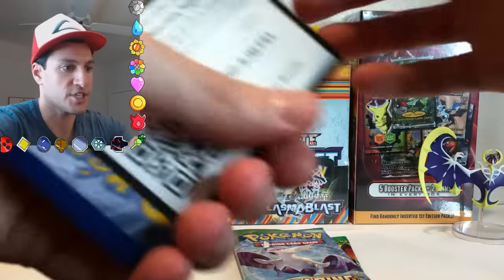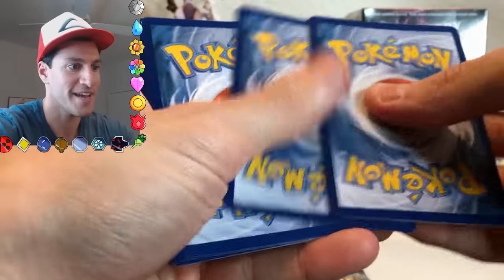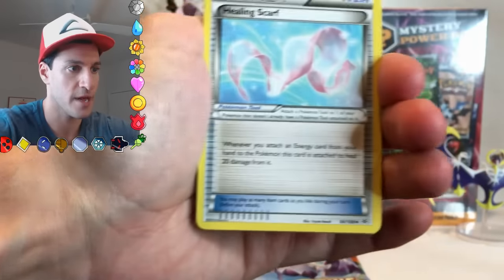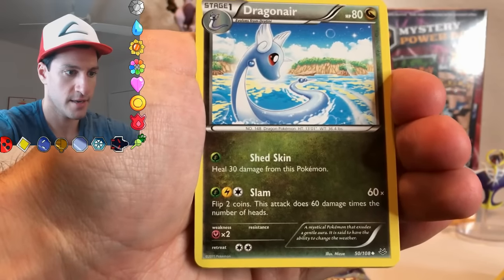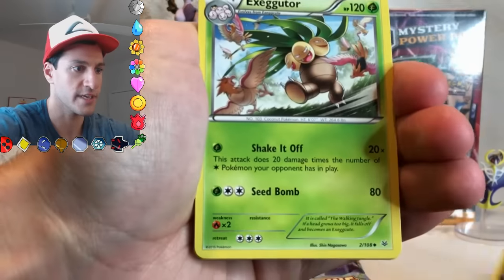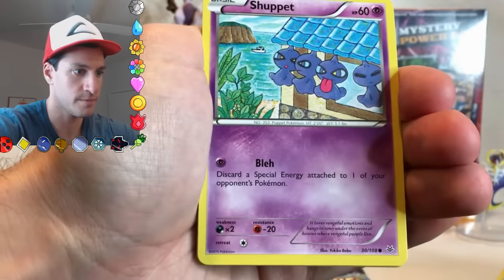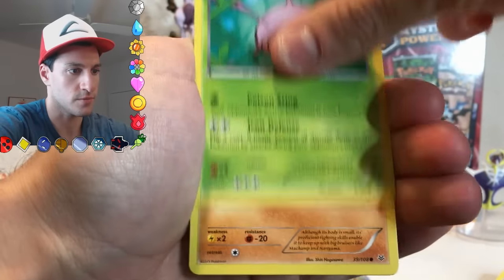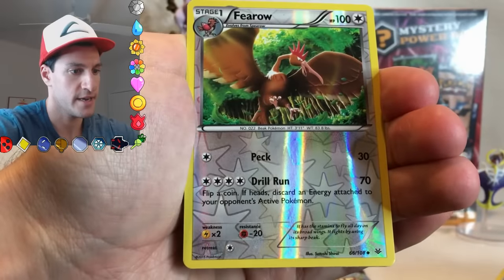Let's see if we can get a Shaymin from Roaring Skies, or a Natu — and I want everybody to say it exactly when it happens if I pull a Natu. Healing Scarf — I like that card actually, that's a very rare card I really don't see much. Ooh, an Exeggutor, he's up to no good. Shuppet, Meowth, Cascoon, Hawlucha, Dratini, Pharaoh again.